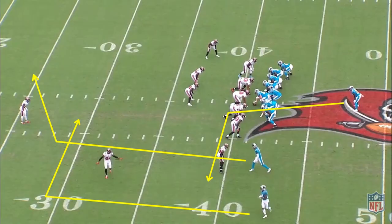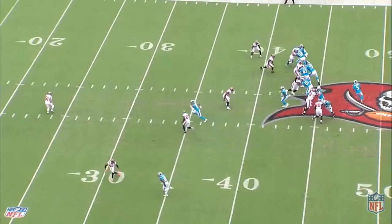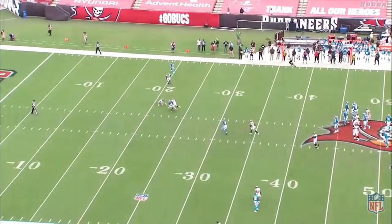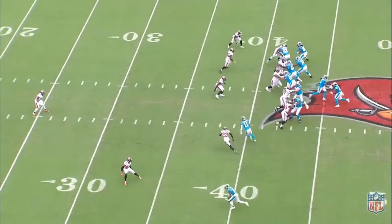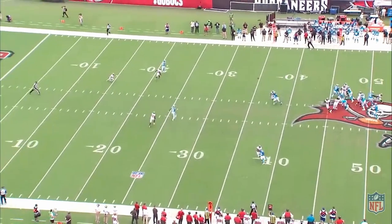Next here with the Panthers, there's still a single safety, but Robbie Anderson reads that the safety is over-shifted to the two receiver side. That means he needs to bend inside of the safety so that he pulls him away from the dig route and threatens the weakness of the defense in this alignment, which is the middle of the field. The linebacker is occupied by the release from the running backs into the flats, and there's a nice window for the dig behind it.